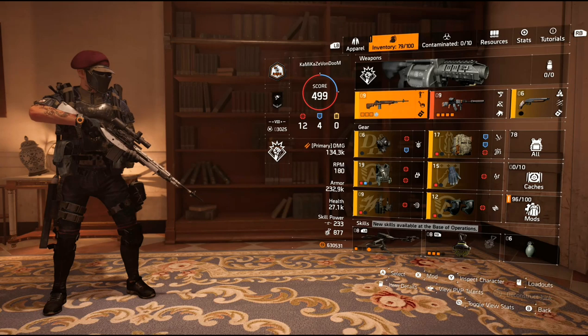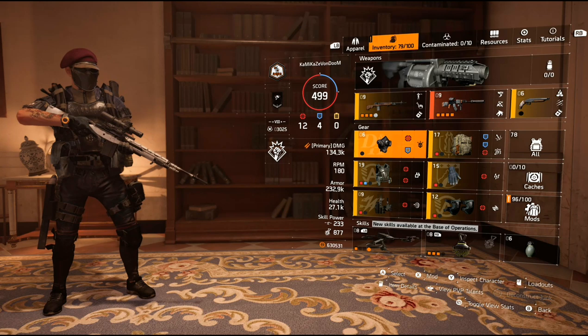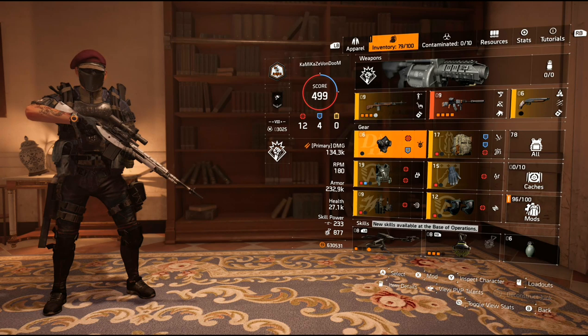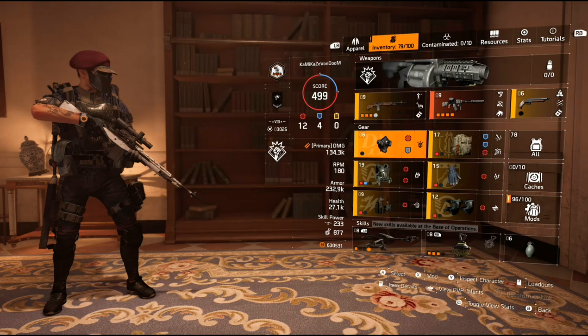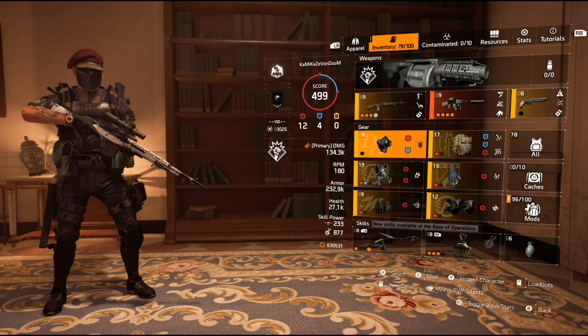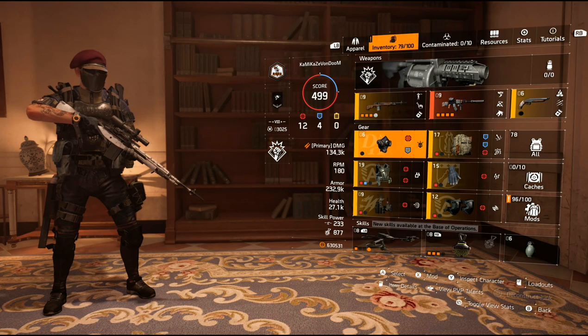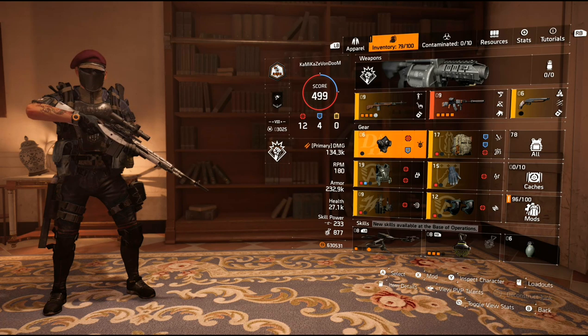Let's go into the gear. This is a 12-4-0 build — 12 red, 4 blue, and 0 yellows. My max armor is just about 233k and my health is pretty low at 27k. This is not for face tanking. This is not for up-close and personal gameplay — this is for you to sit back, pick them off, and one-tap them. This is a team-based build. Solo PvPers could use this, but as soon as the enemy jumps up on you, you're going to have no backup and not a lot of sustainability, so it's pretty much game over.